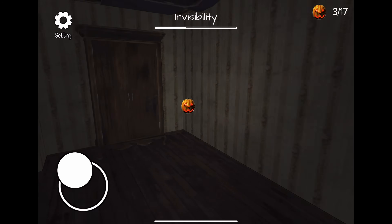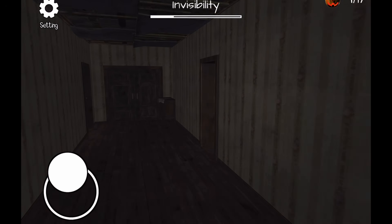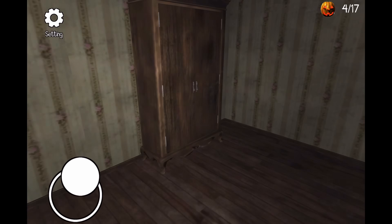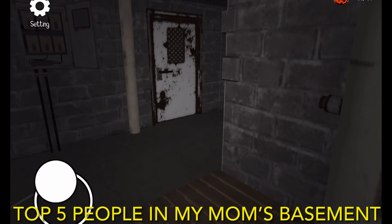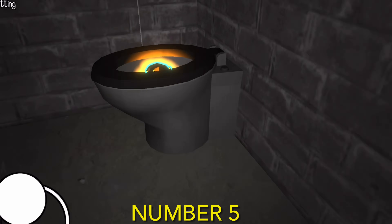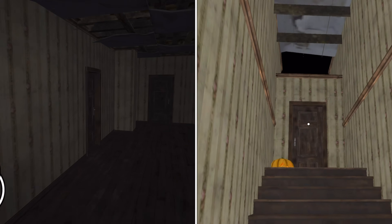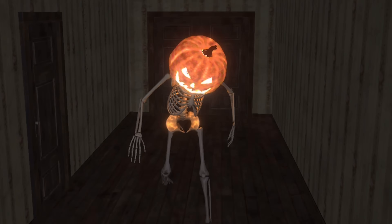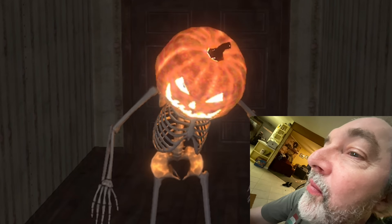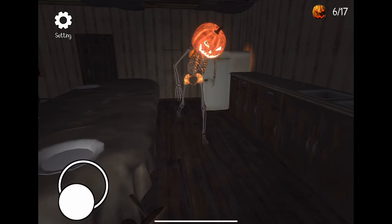In short, this game is basically just Slender: The Eight Pages except it's 17 pumpkins, which sounds like a lot, but more often than not a lot of them are just crammed into a single room. The map is quite small — there are roughly about three sections to it: the place where you spawn, the lobby and various rooms, and a basement. You're also hiding from the monster, which is pretty strange — it's just a skeleton with a pumpkin for its head. The worst part about its AI is that once it spots you, it will always chase you until your eventual demise.